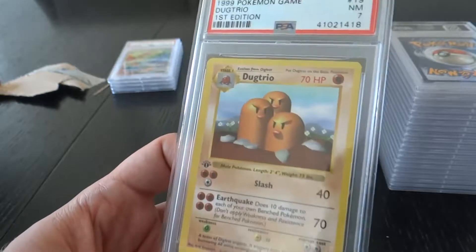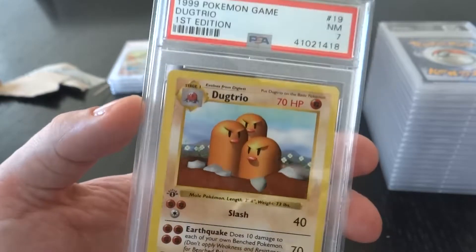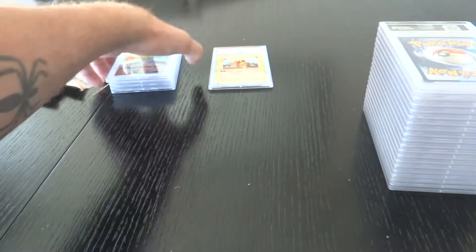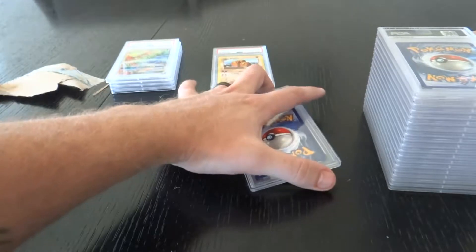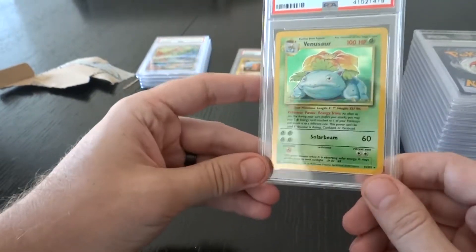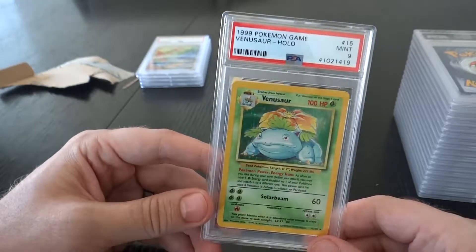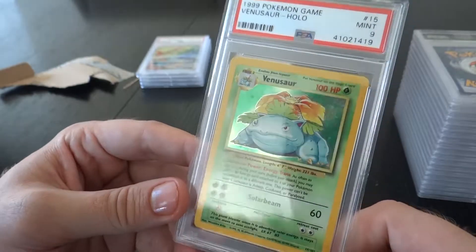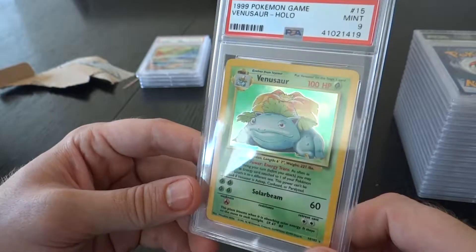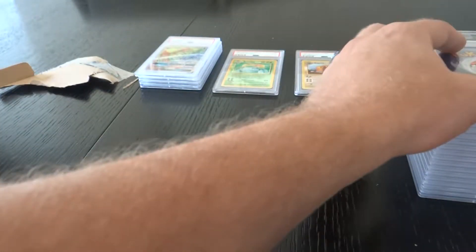This is that Dugtrio that I was talking about — this was from my old school collection as a kid, I believe. I wasn't really expecting this to score that high, but I'll take a seven. Seven's fine. These are classic cards. I believe this will be my lowest grade — I was expecting this one to be low, so no surprises. Holy shit — Venusaur holo! I already have one, now I have two Venusaur 9 holos. Just unlimited, but wow. I don't remember how I got this. That is awesome. I'll take base set cards all day.